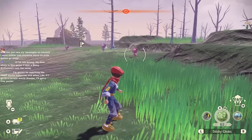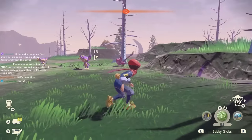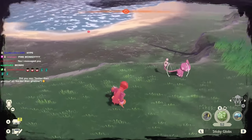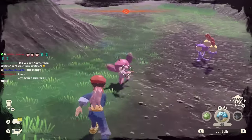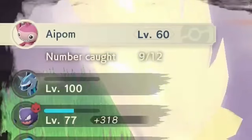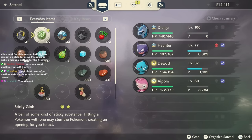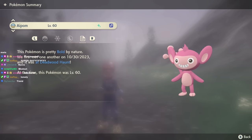Wait, we already got a Shiny! First Mass Outbreak! We got a Pink Monkey — a Shiny Aipom, first one. First Shiny of this challenge is an Aipom. Super cute. Any nature guesses? I'm thinking Mild. Bold. No one gets Bold. With the help from chat, I decided my first target in this challenge would be an Alpha Goodra at Coronet Highlands.